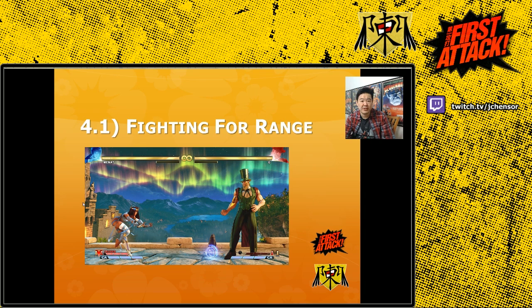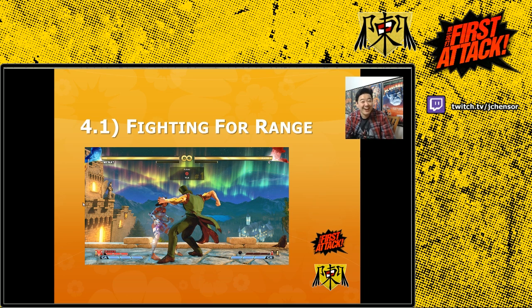On the opposite end, G is a rushdown character who wants to be right next to you. He has so much pressure up close, his mix-ups are ridiculous, and he has a command throw that leads to gigantic damage. G is a mix between a rushdown and a grappler, which is why he's one of the scariest offensive characters in the game. His entire goal is to get right into your face — that close distance is his end goal and his strongest position.